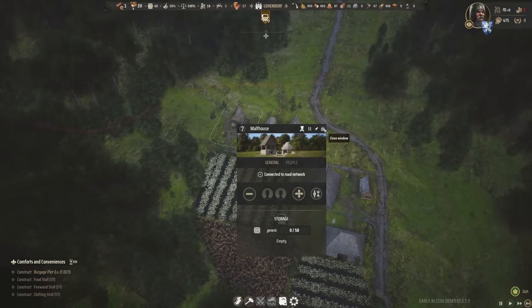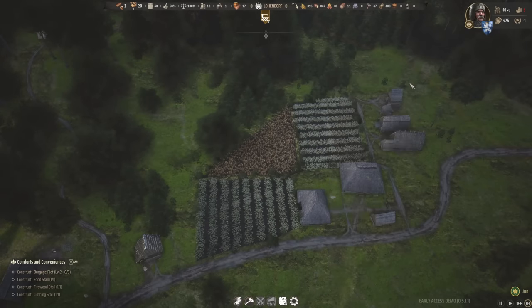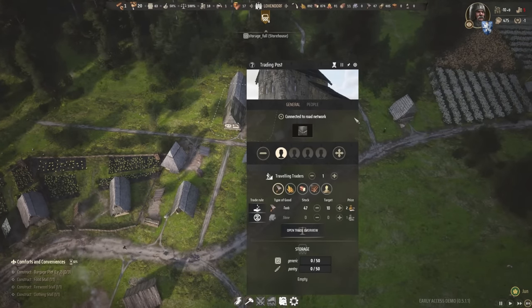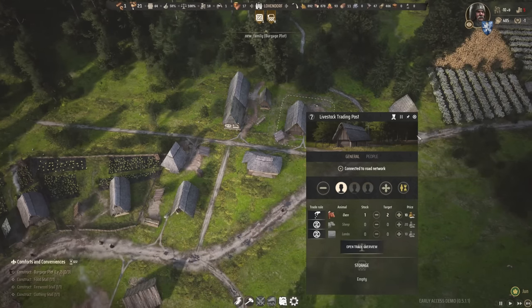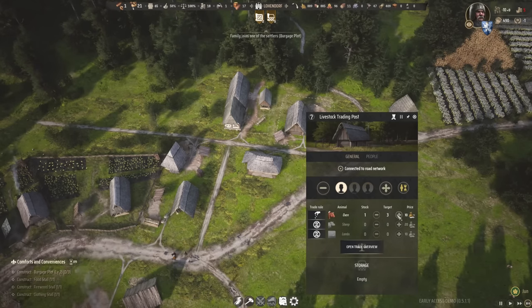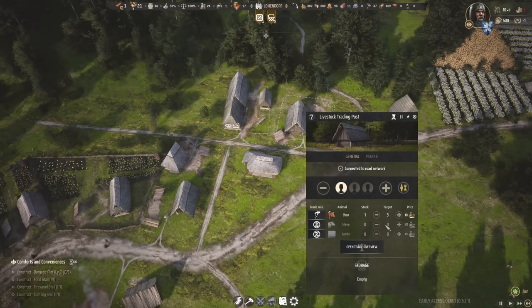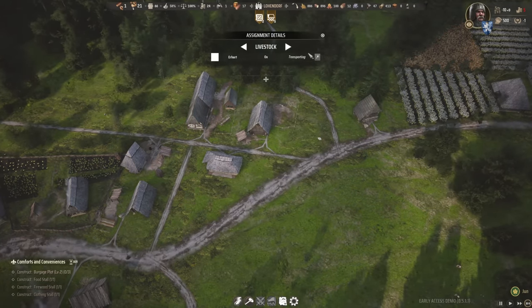Do we need to start with the malt house? I don't think we have anything in stock right now. The flax isn't being harvested for three months, and neither is anything else, so I don't necessarily need to get ahead of myself there. The trading post is still doing its thing. Looking at the livestock trading post, I guess it makes sense to put someone to work in there. An ox is 10 gold, so I'm actually going to aim for three of them — we have 18 right now, plus we just got six more gold.